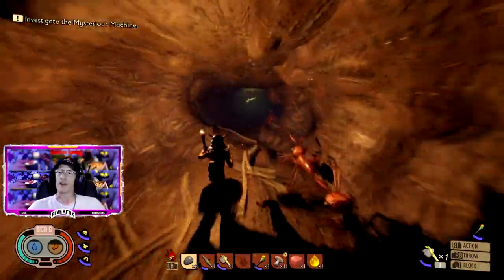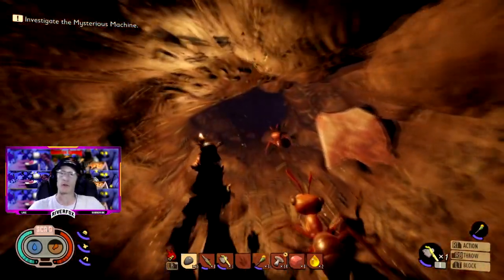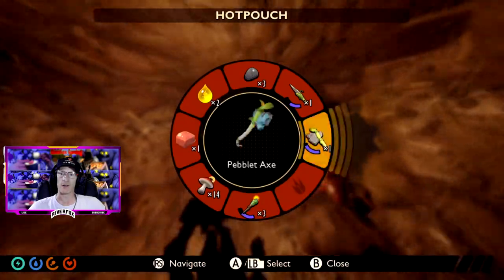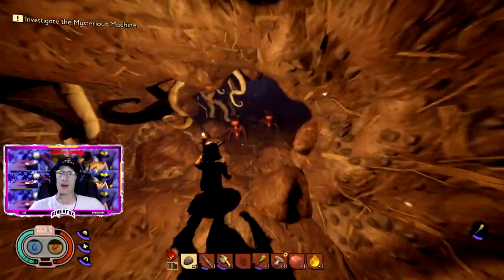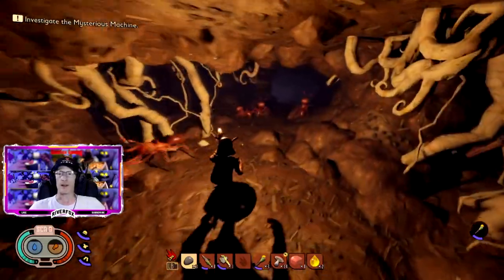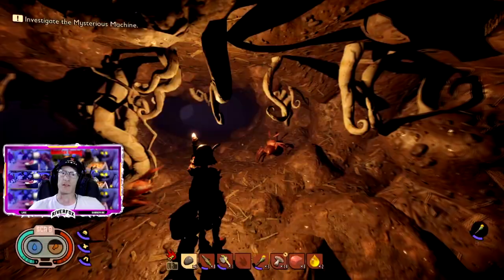You can quite freely come down here, and if you've got lots of torches you can spend quite a bit of time exploring. As you go down the anthill you will come to a crossroads where you can go left or right — initially you want to go down the left tunnel, which is quite long and winding and will be sloping downhill.